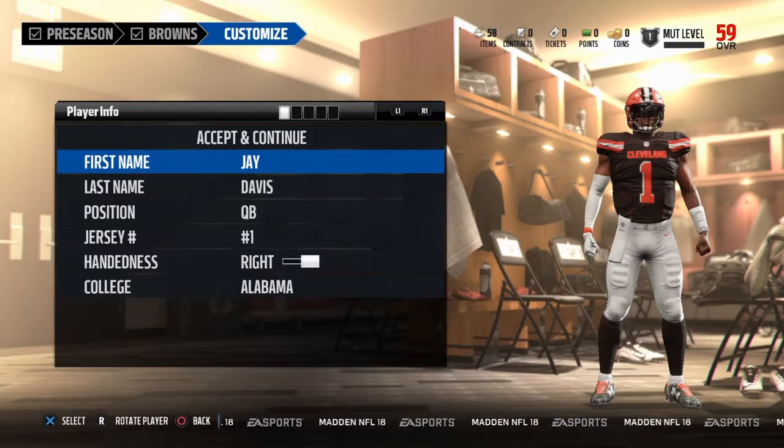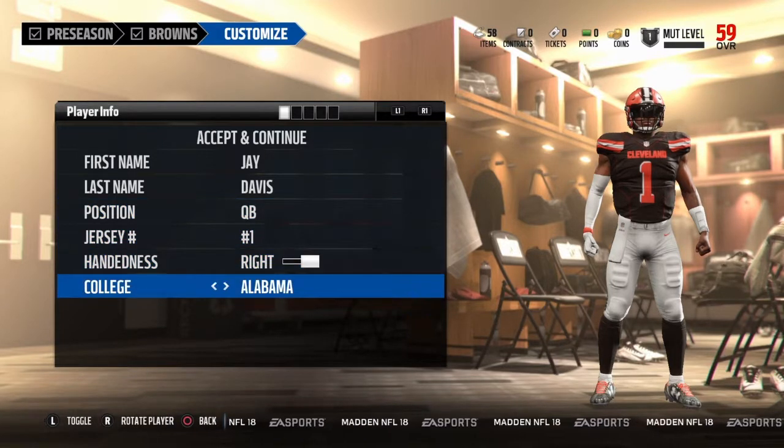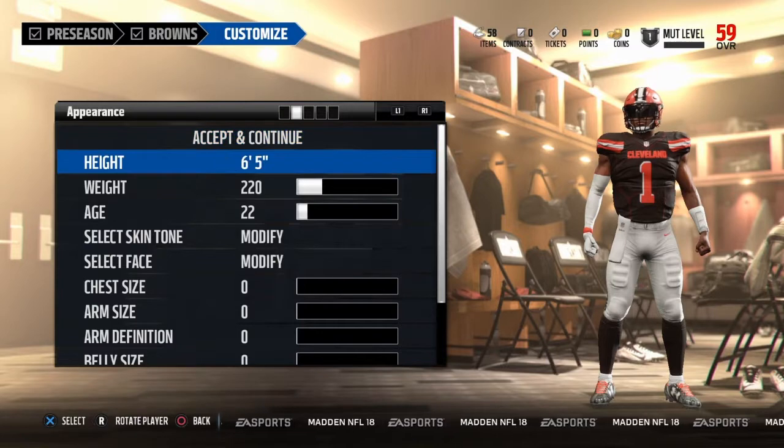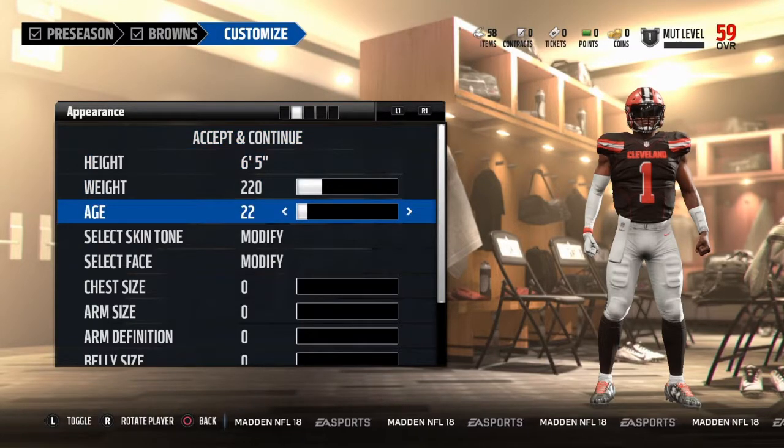What's up guys, it's T-Rock the Gamer and I'm here making another video. Today is going to be the creation of my career franchise player for Madden 18. I decided to go with the name Jay Davis — I was just thinking of a name and thought it was cool. QB, jersey number one, right-handed, college Alabama. 6'5", 220 pounds, age 22.